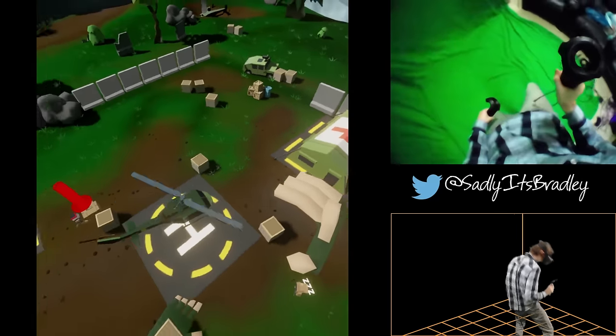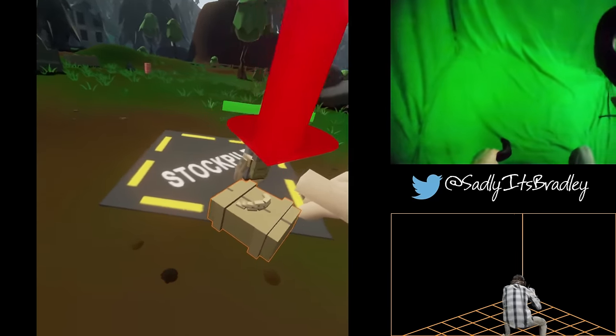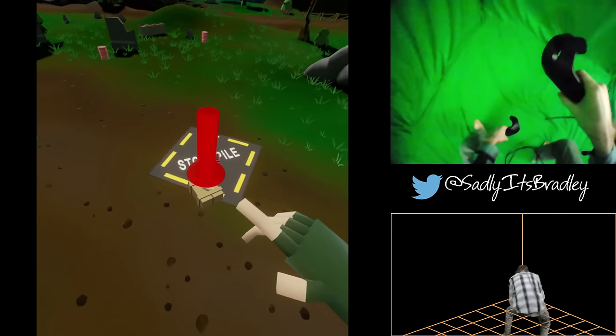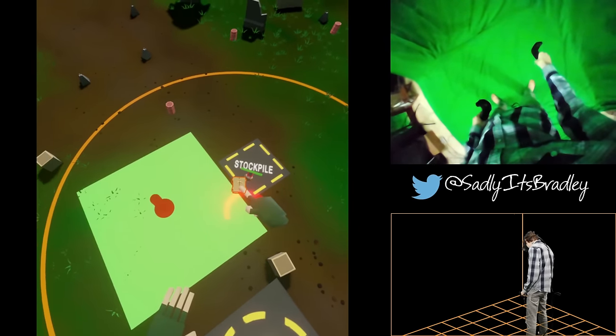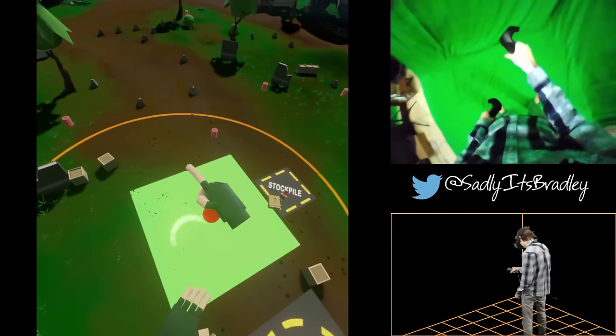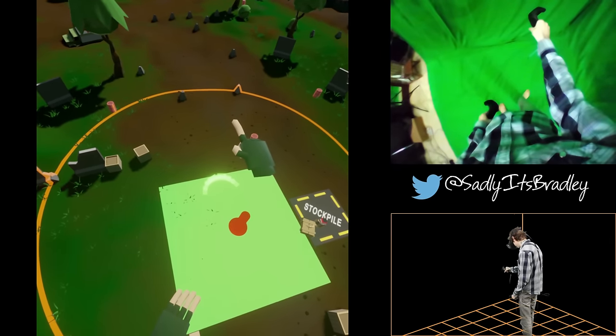Let's try building a defensive structure. Your helicopter has dropped off supplies that your engineers can use to build defenses. Move your right hand to touch the sandbag crate, then press and hold the trigger button. Now drag the structure to the designated location on the open side of your base. Try to orient it so your units have the most cover.